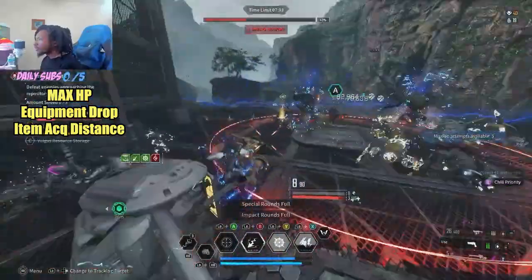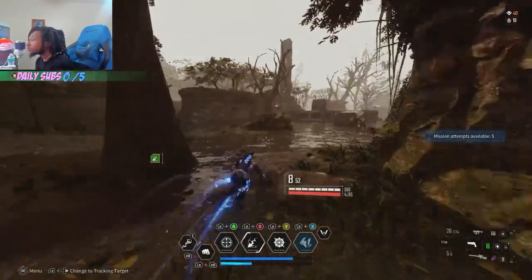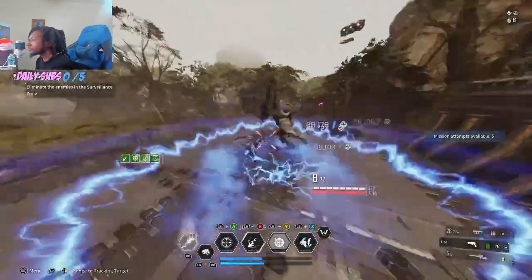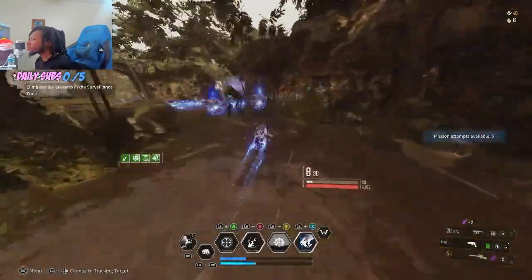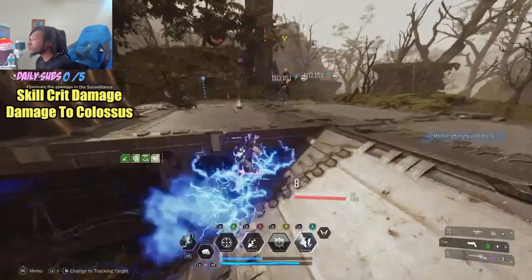While we're still in Echo Swamp, this takes us to our Descendant reactors over in the Misty Woods. We have the Hazy Swamp mission for an Impact Tech reactor, and this would be good for Lepic. Typically here we want skill crit damage and damage to Colossus, being the best in slot.